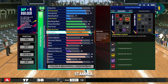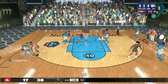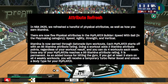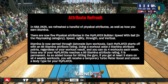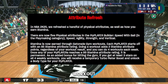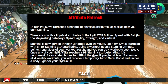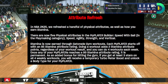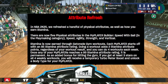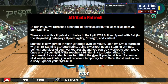If you look at the builder, you don't have any stamina — stamina will be tied to the Gatorade facility. You'll be doing Gatorade workouts to upgrade your stamina. On 2K's court report it says: stamina is now earned through Gatorade gym workouts. Each MyPlayer starts with an 85 stamina attribute rating. Doing a workout adds two stamina attribute points regardless of your workout result, and you can do four workouts each week.